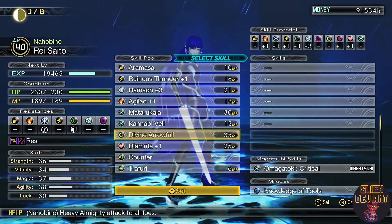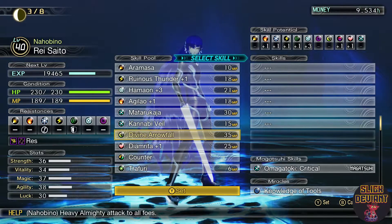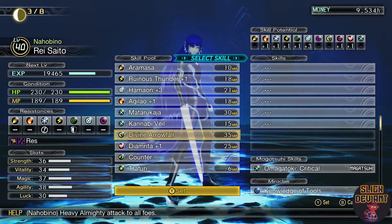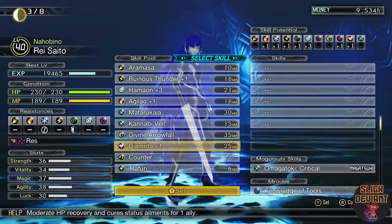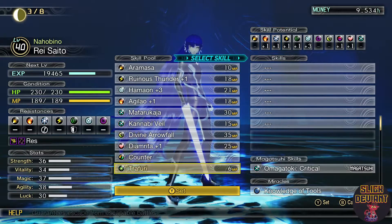So you want to have something that overrides that, and a physical attack like Divine Arrowfall — this one here — is a beast of an attack. It will completely override that. It's a boss of an attack, I highly recommend getting this. You're going to get DM Reader — that's a moderate heal and cure status — along with a counter and a Truffody.